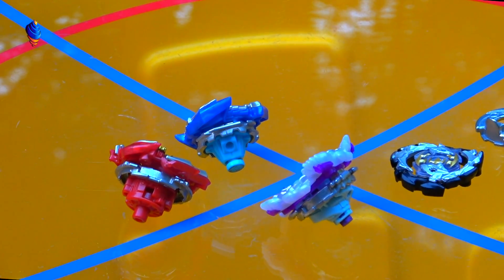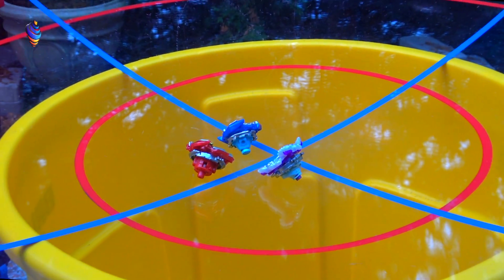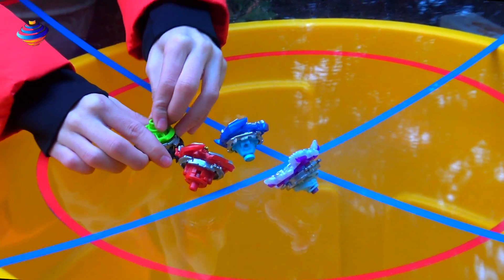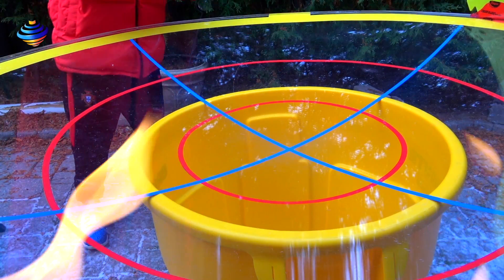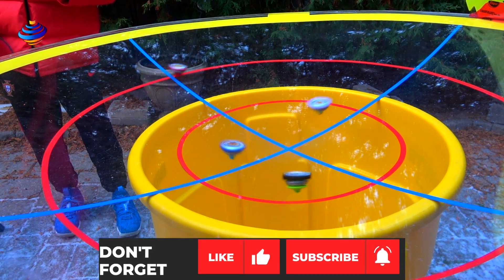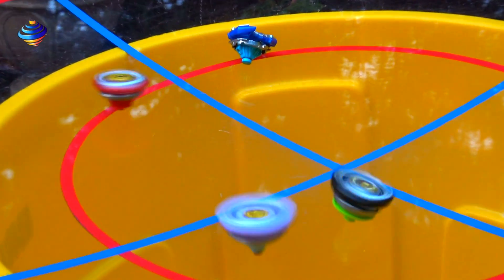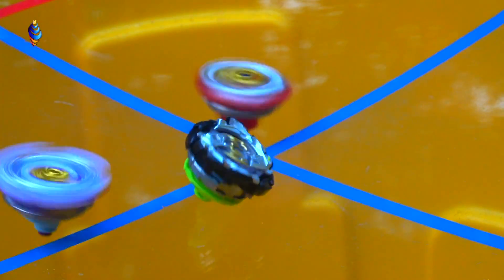Let us now convert Achilles and Fornius to their battle ring mode. Valtrek and Lunar are already in their battle ring mode. Changing them — they never really lock in. So we're gonna see with the two bays having a little bit more stamina and less attack, we'll see how strong they are. 3, 2, 1, let it rip! Oh, now it's more interesting. Achilles!